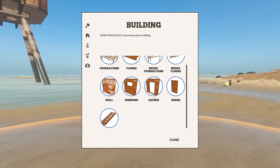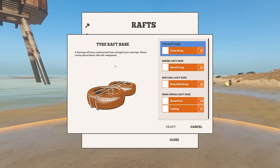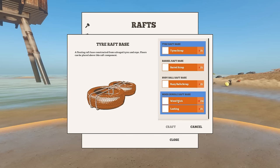Real quick, let's see: wedge floors, arches, windows, walls — that's all stuff we've seen before. So there's bases. Rafts are constructed with three components: base, floor, and propulsion. You must construct a raft base with the various kinds of buoyant scrap you can find. A floor can then be added, from which propulsion and other attachments can be added. So we can get tires, or barrel raft base, or buoy raft, or wood bundle.